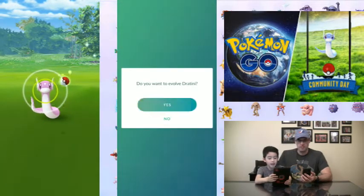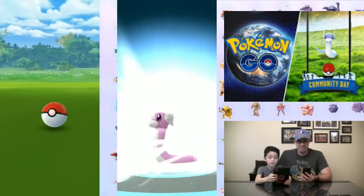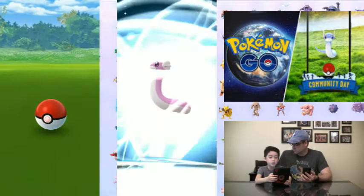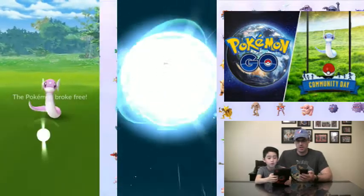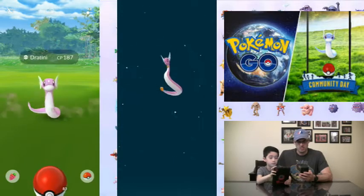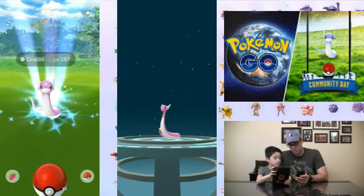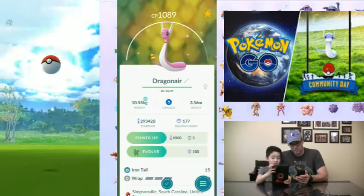I already know what it looks like because he evolved it already. We're gonna show the footage almost at the end. Okay, here it is — it's Dragonair. Look at that, the tail is all gold. Yeah, I love it. Pretty cool.